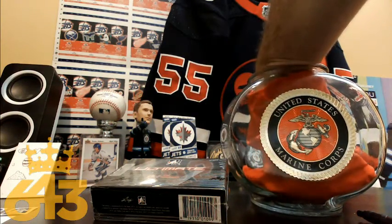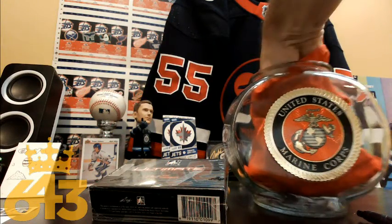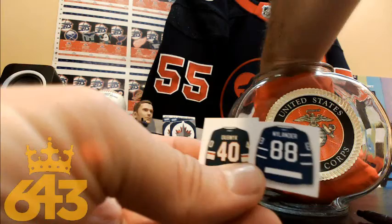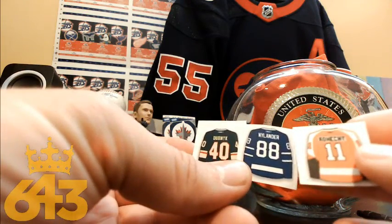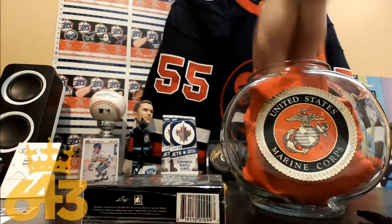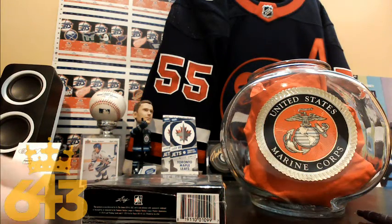Then we've got three more for Johnny Canuck, who got three — he was quick on the draw for the Buy It Now players. Brian, you've got Dubnik, you've got Nylander — that's a couple nice pulls — and you've also got Konecki for the Philadelphia Flyers. Sean also pulled one of the Hockey Pool Buy It Now players, and he's got Petrie for the Montreal Canadiens.